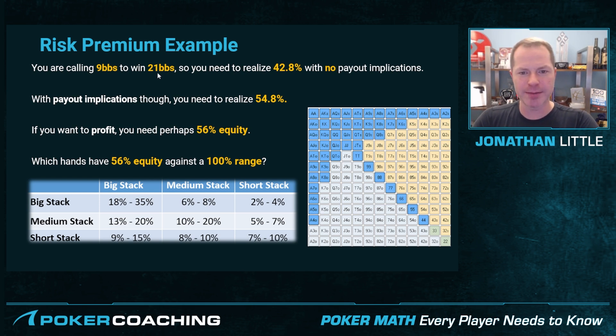So we're going to use the same concept of calling an all-in, except we're going to need more equity to account for the payout implications. Here we're calling 9 to win a total of 21, so we need to realize 42.8% with no payout implications. With payout implications, we add 12 to that — we need 54.8% to justify calling. And if you want to profit rather than just break even, let's say we need 56% equity.